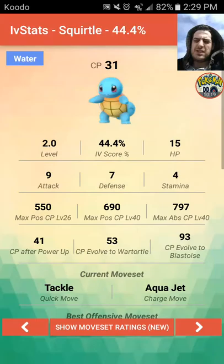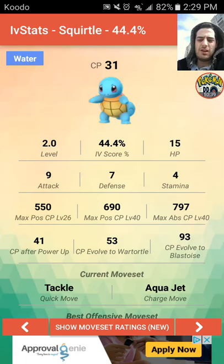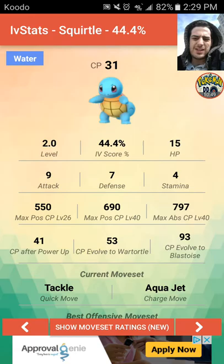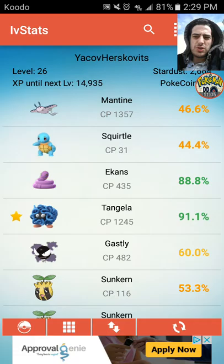The Squirtle we caught has 44% IV. That means attack is 9 out of 15, defense 7 out of 15, and stamina 4 out of 15. When it comes to a Squirtle like this, you would never want to evolve it into Wartortle into Blastoise. I have a 93 IV Squirtle that I evolved into Blastoise because he had stats closer to 15 across the board. Download IV Stats from the App Store — just type IV Stats — sign in with Google or Pokemon trainer account and it automatically shows all your Pokémon IVs.